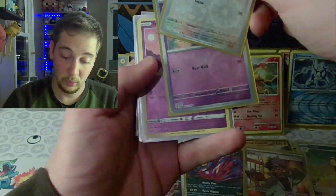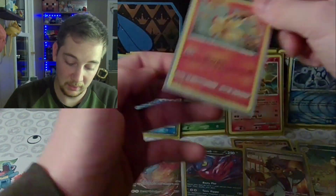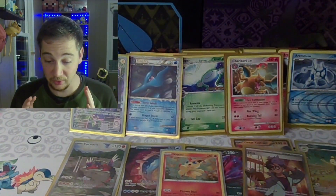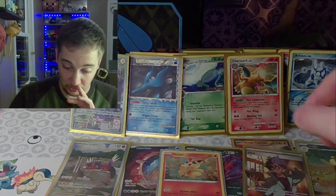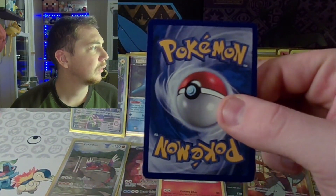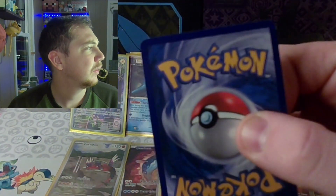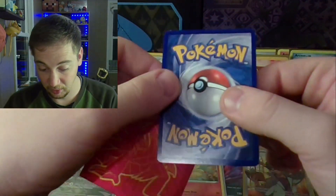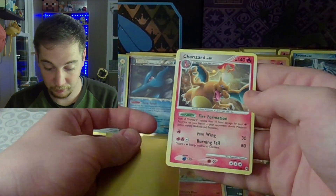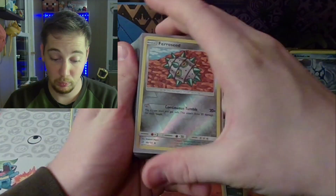Full art! What in the world. A Victini from a McDonald's pack. You had quite the collection — you took care of your cards too. These cards are in pretty good condition. This Charizard — there's a little spot on the corner, but other than that this Charizard is near mint. The centering isn't perfect and there's that corner, but this is from 2009, guys. What a collection.